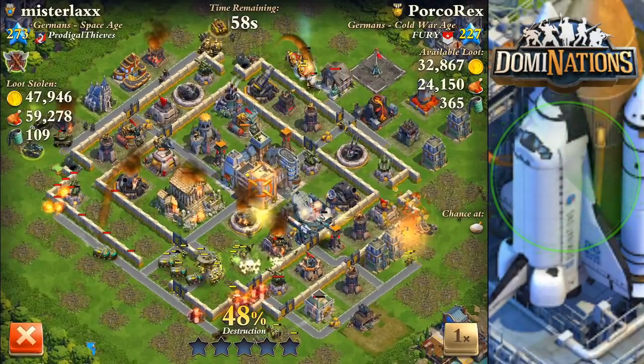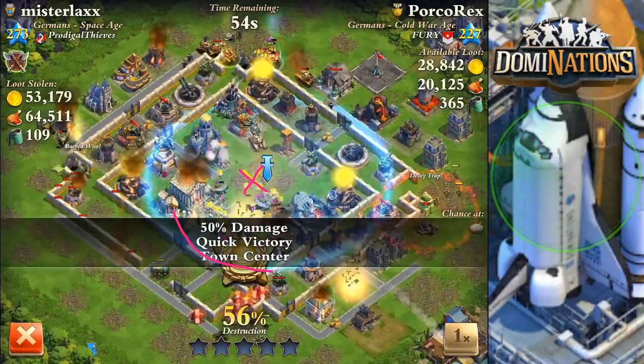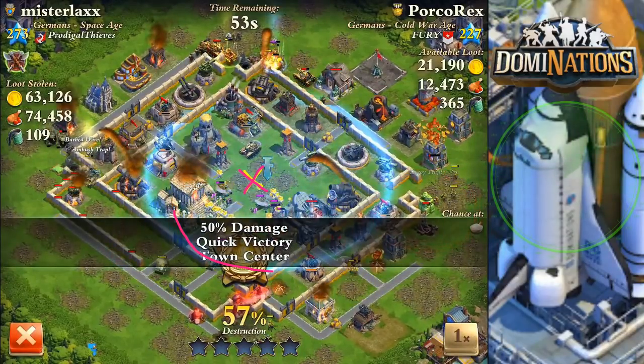Let me go back a little bit. I do a rally on the town center, and the reason I assault rallied was so the assault rally radius reaches up to here. That lets me assault rally all of them together on the town center, and it counts as a speed rally. So now they're going to move in this direction, and this direction.